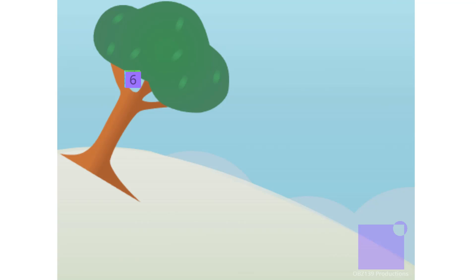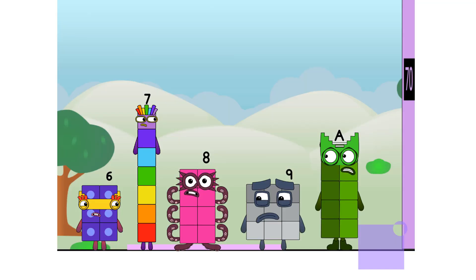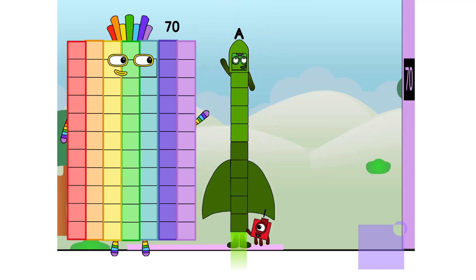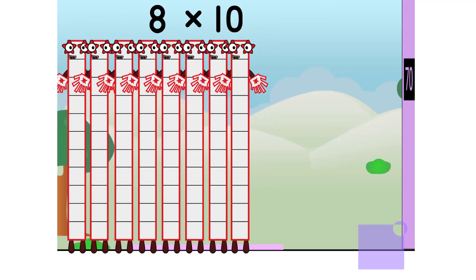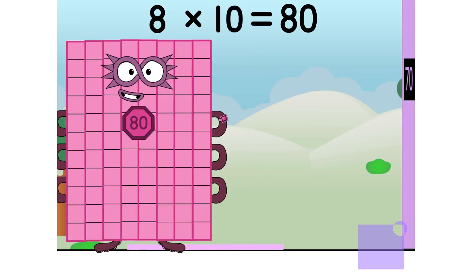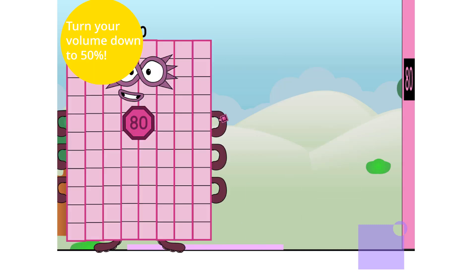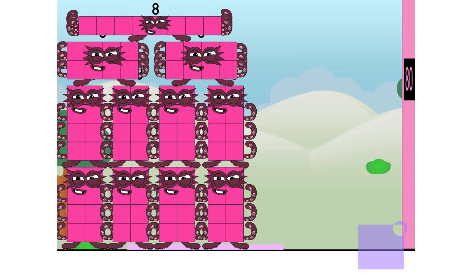Is eight — it's way over there. But how can we get it back again? Eight. Eight times ten equals eighty. I'm eighty. Super Octoblock to the rescue! Secretly, I'm eight tens. But this is a job for ten eights. Octoblocks, assemble!